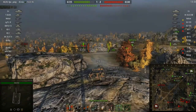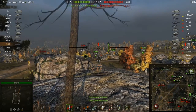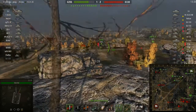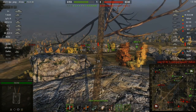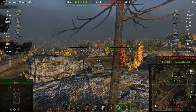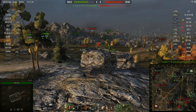It looks like I'm firing at nobody but what I'm actually doing is lining up my gun with the position of those enemy tanks and just getting in a few pot shots. Even if I don't hit them or deal any damage, it's good to keep the enemy on their toes and slow them down a little bit to allow my teammates to position themselves better.